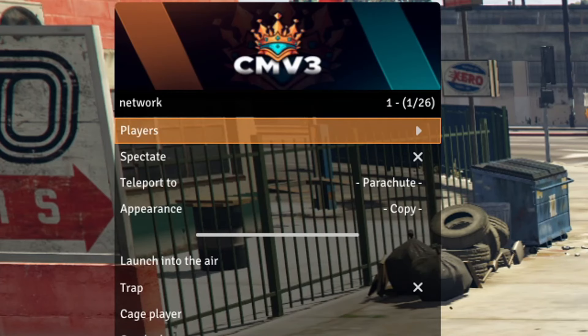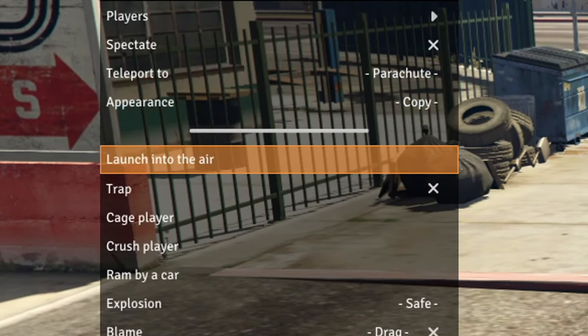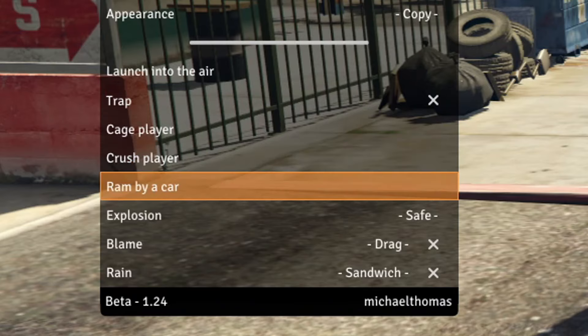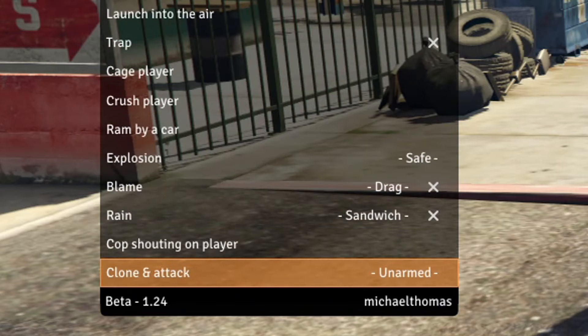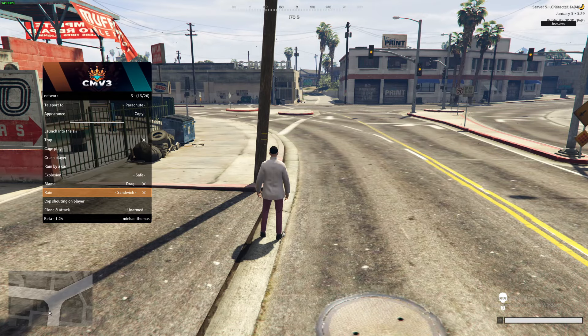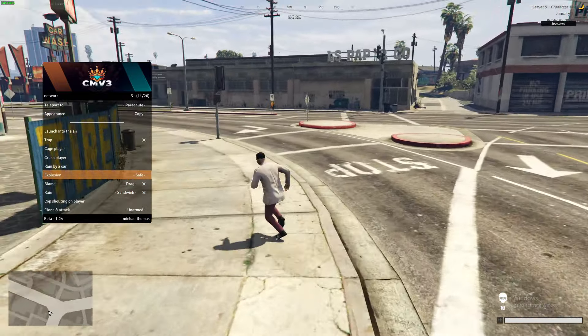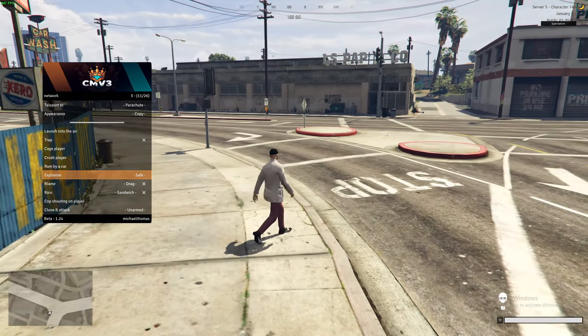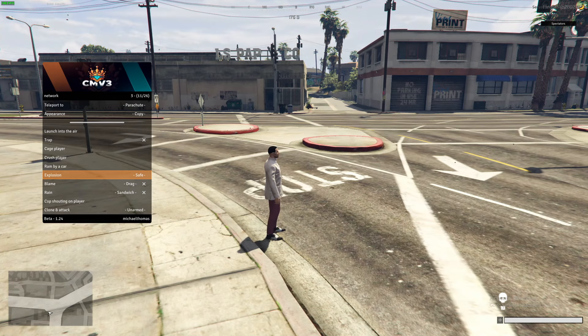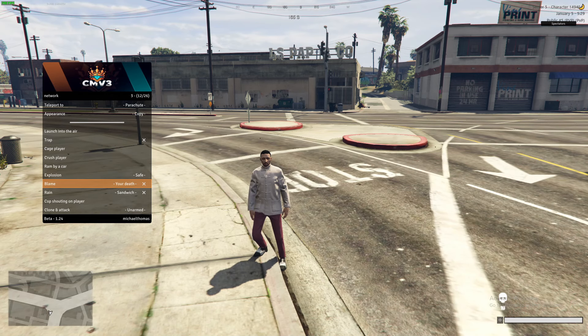The network section is where all the trolling options are. Go to network, select a player, and you can spectate them, teleport them, launch them in the air, cage them, run them over — all kinds of options. There's a safe version of the explosion too, so the risk of getting banned is decreased. I like how they built this menu with a lot of safe options so you can still troll without getting banned. You can even blame somebody for your death — kill yourself and it'll say that person killed you, getting them banned.